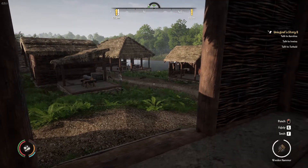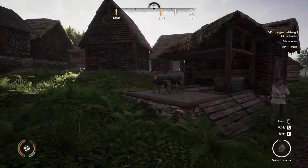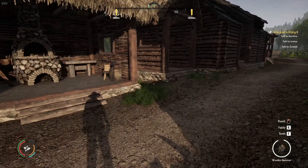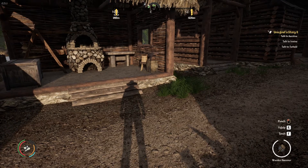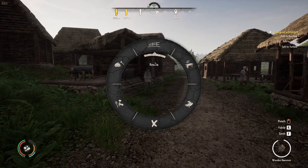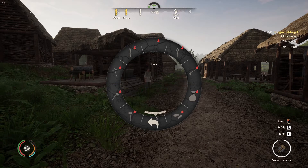Hello everyone and welcome to another episode of Medieval Dynasty. Okay so here we are. I don't know what we're doing but there's our shadow. Okay what we need to do today - I had a plan and everything in my head and it's gone. Workshop two.